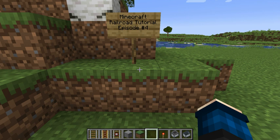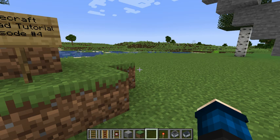Good day. This is Rowsby Wolf with my Minecraft Railroad tutorial series. Today in episode number four we're going to be talking about the first of many novelty railroad tracks that I plan to discuss in this series. The first one is one of the easiest to make, and it is what I call the minecart drop.